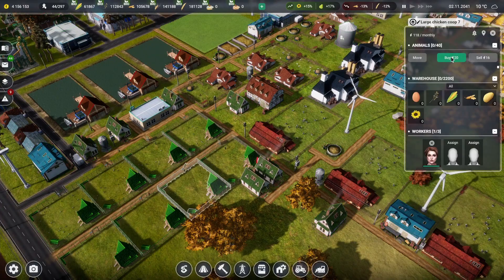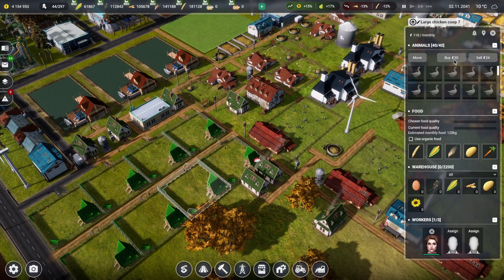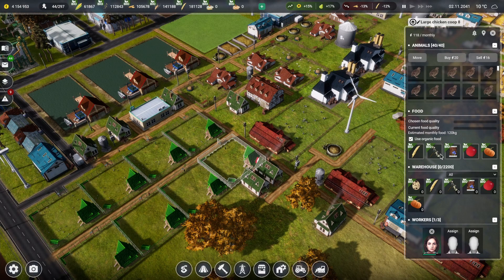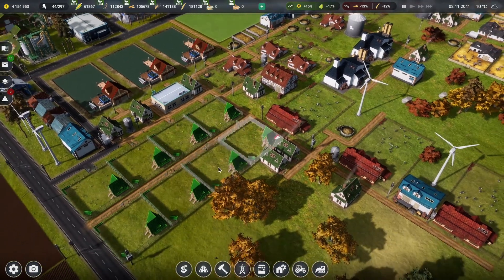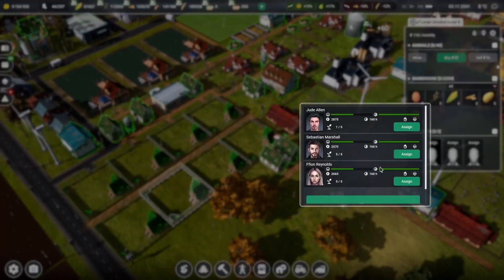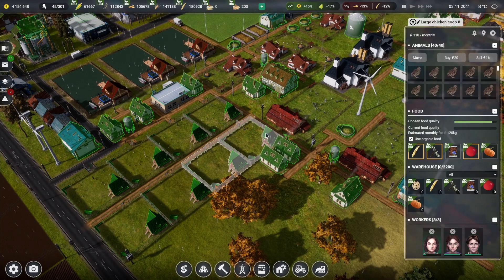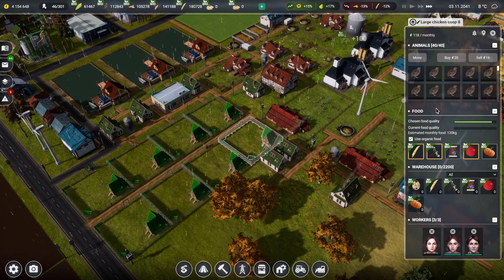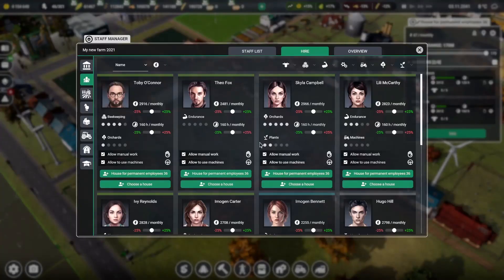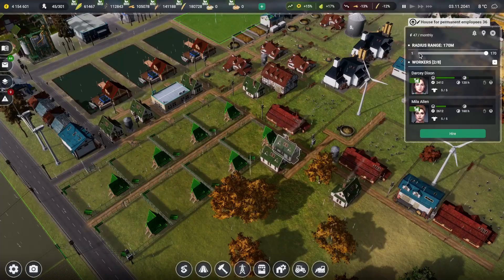For these two animal buildings, we already have chickens, so we can go with quail, geese, ducks, or turkeys. Turkeys and ducks and geese don't lay eggs — you just butcher them for meat. I'll go with quail for one building and buy up all of them. The quail take buckwheat, so I realize I've been selling my buckwheat. I need to go into trade and keep at least 2,000 buckwheat on hand — sell anything above that.